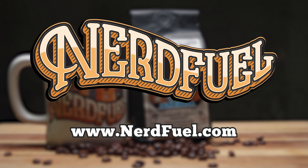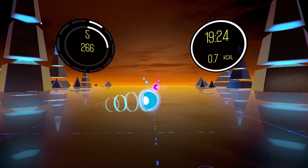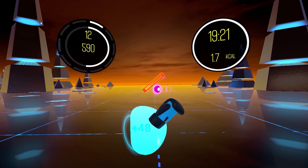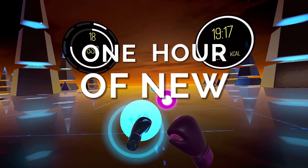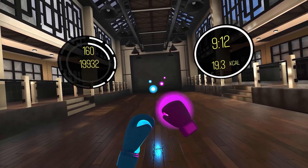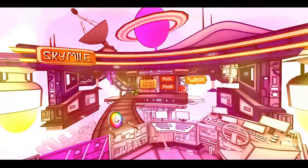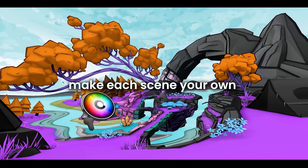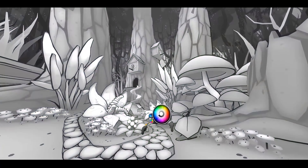Even though it's not specifically Quest-related, Valve disrupted the entire VR world this week by releasing Half-Life Alyx for PC VR. I have played the game using Virtual Desktop, which had a beta update this week as well to run the game even better, and it works amazingly well. The game itself is the most polished and well-done VR game to date, with about an 8 to 10 hour story if you rush through it. The interactions in the game, the story, let alone how beautiful it looks — everything about it is awesome, and if you have the ability to play PC VR games on your Quest, I highly recommend it.